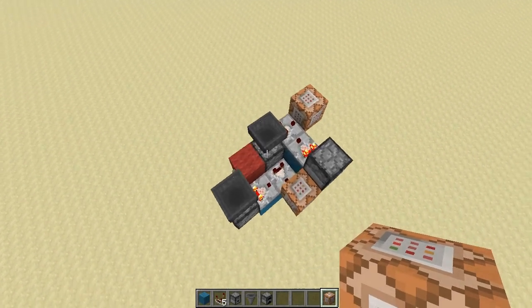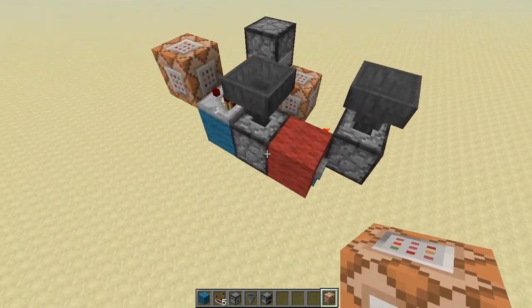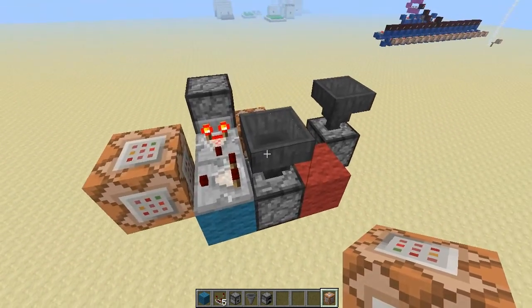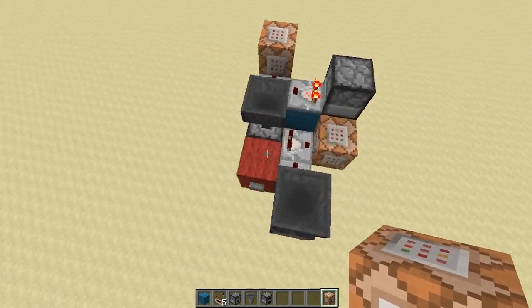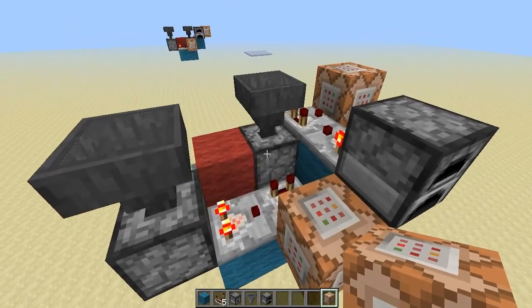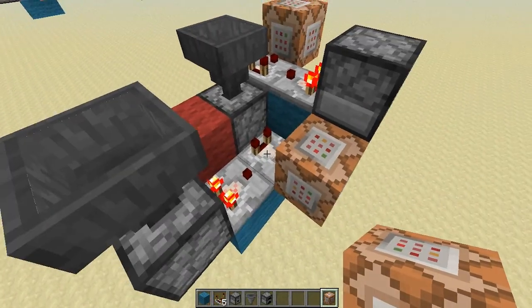So let's go ahead and take a quick look at how this works. When I press this button, it activates both this dropper and this dropper right here. Now this dropper is actually what determines the odds — there's a 50-50 chance of the egg being selected versus the wooden shovel being selected. Now if the wooden shovel is selected, what happens here is the hopper has a stronger signal than what's inside this furnace, so this comparator will turn on and this output will happen. Now at the same time, this dropper has a certain number of items which, if the shovel is selected, it'll go up and this will beat the signal through here.